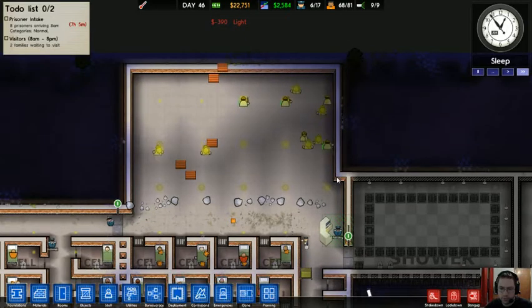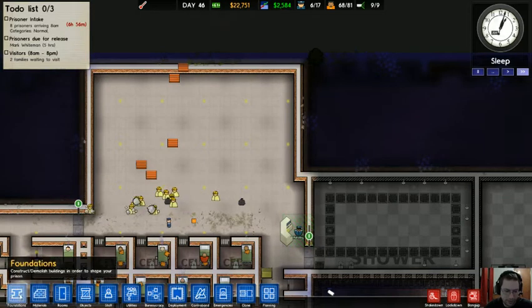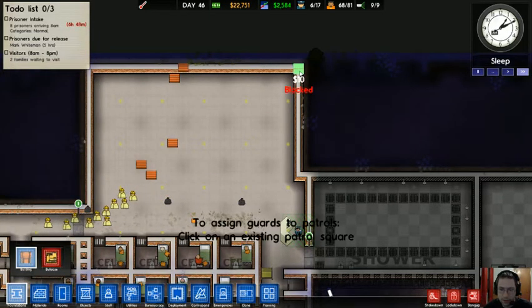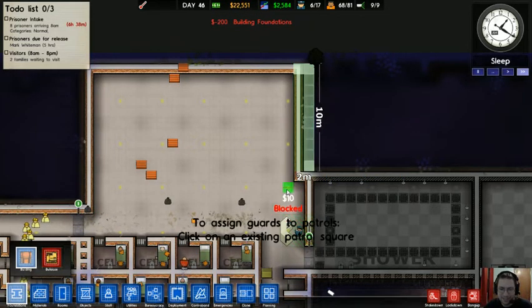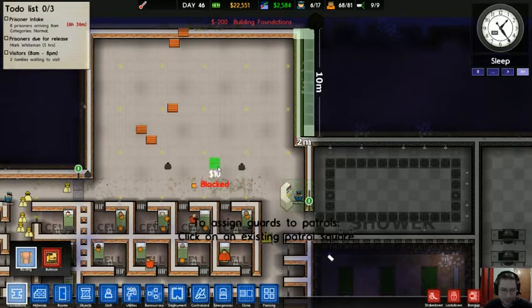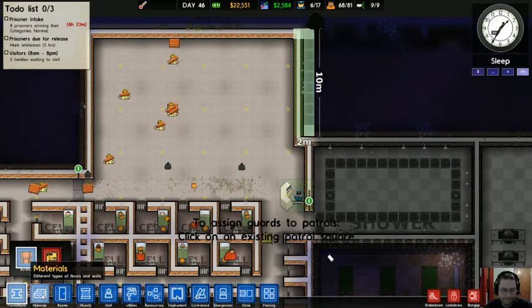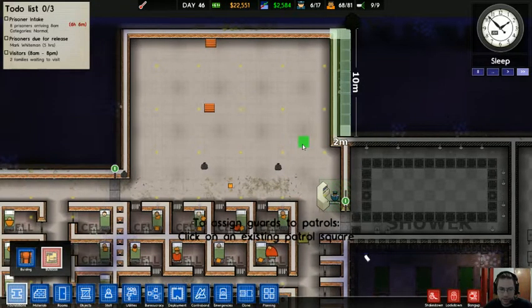I am really bad at this. Foundation — I actually want it to go up to here. I think I still managed to screw that up somehow — I probably will have a piece of wall sitting out here. I am actually certain I'm going to.